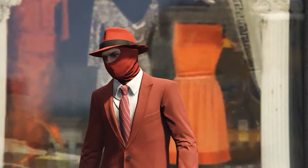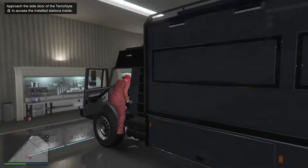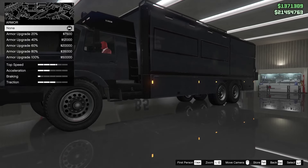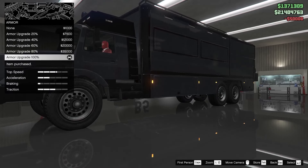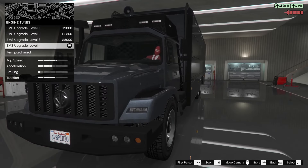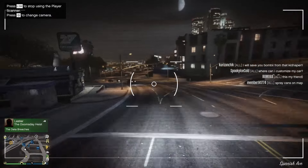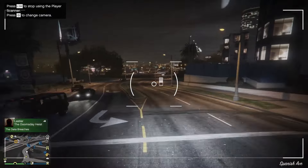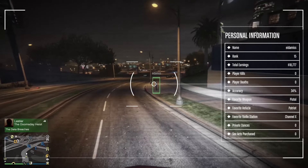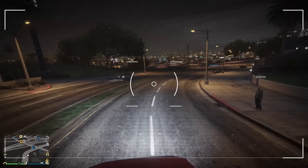Now you might be wondering, where can I customize my Terabyte? If you want to customize the Terabyte, you should go to the Nightclub Garage, which is, for now at least, the only place where you can customize it. You can't customize it too much, but you can change the color, add turbo, change the wheels — the basics. Also, there's a Player Scanner, which you can use when you're sitting in either one of the front seats. This shows you some interesting information about players who you target.